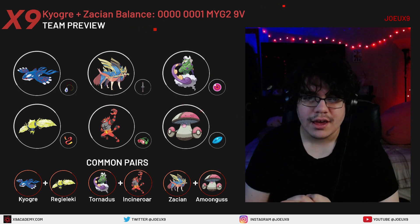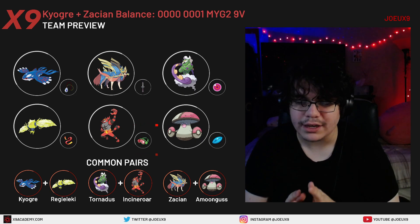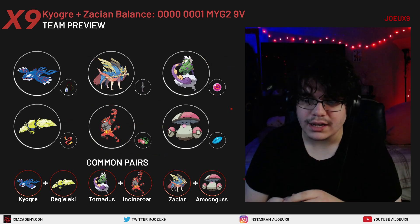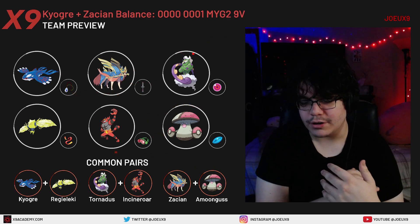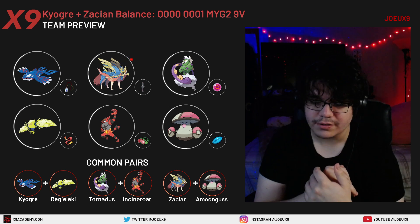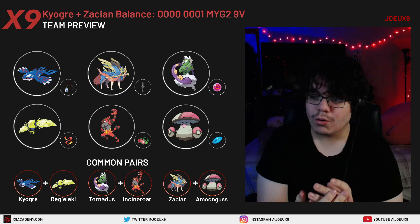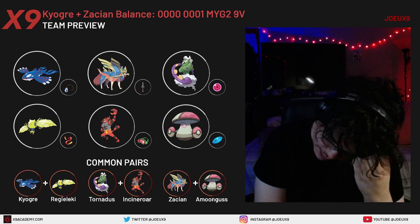Incineroar is running a standard spread that I use on a lot of teams. It could be worth editing on your own time — either lowering Incineroar's speed so you know you're always slower and can get a slower Parting Shot, and swapping out Throat Chop, or running a little bit faster to outspeed things.